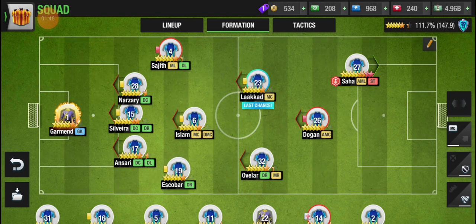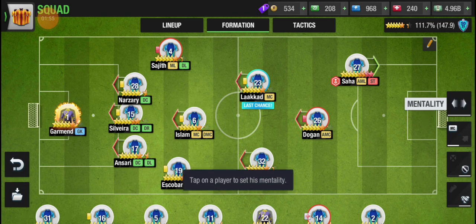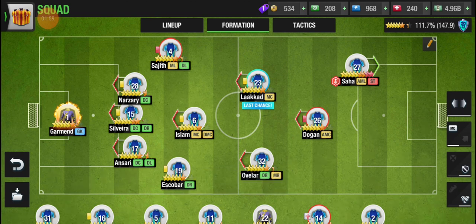You must keep every player in their position. The best tactic is using a formation with three DCs whose mentality is defending — the goal giver should be neutral. You must also have two players on the wings: one left wing and one right wing.